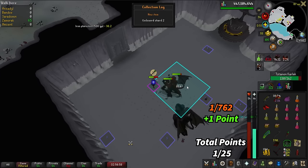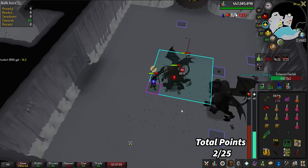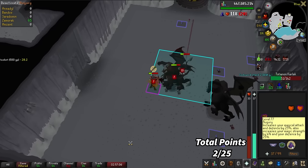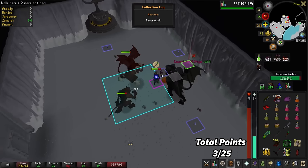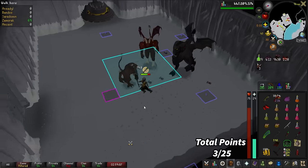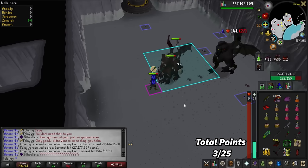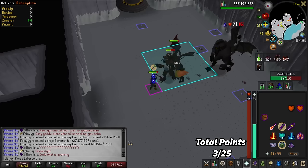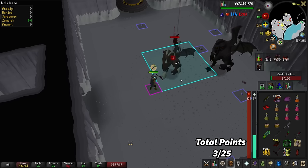We got a Godsword Shard 2 — that's the last shard I need for the collection log. Into the very next kill we get a Zamorak Hilt! Oh my god — 27 mil for the Zamorak Hilt. Sammy loves me! We've got one more kill for the task and then we can go get a new one.